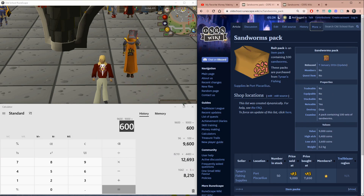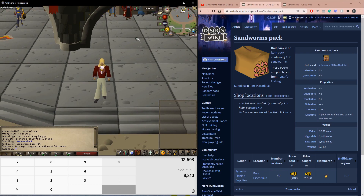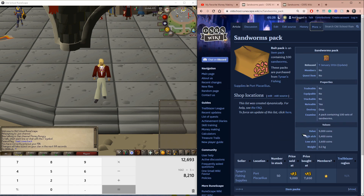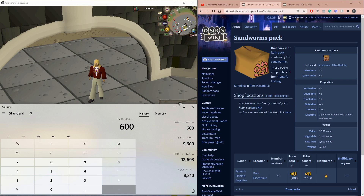We've found that this method seems profitable at 600 GP per Sandworm Pack. Now let's actually test it. Because a lot of people saw this video and are probably doing this method, just because the numbers add up doesn't mean you can actually sell them. I recommend doing one inventory first before investing heavily — unless it's something like the gold leaf method where you're spending millions per inventory.